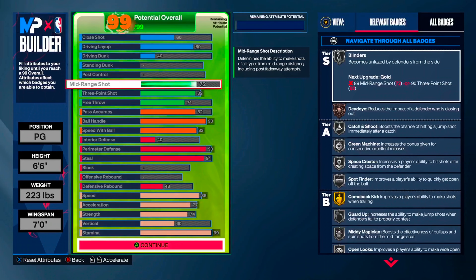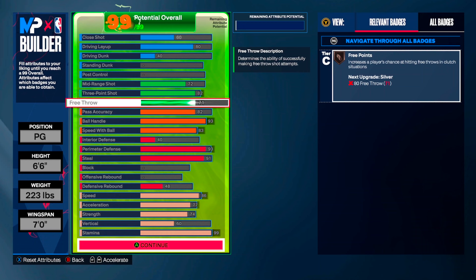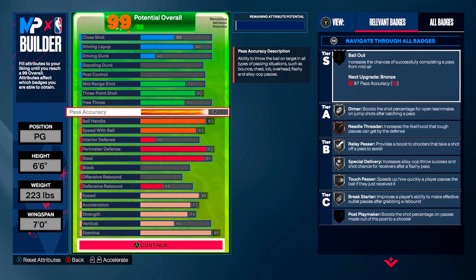You get to hit mid-ranges — 72 is plenty. For threes, you can hit, just gotta find a jump shot. Free throw, find a free throw that you like. Passing accuracy, as long as you know how to pass you should be fine.